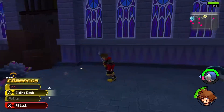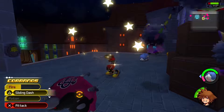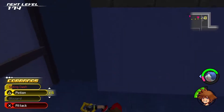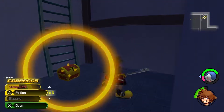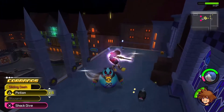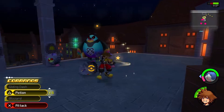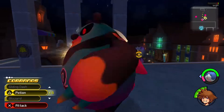I tried rolling into it and I fell off, but hey, I found a chest and I can open it. That right there is a little power move you can do from the flow motion controls.